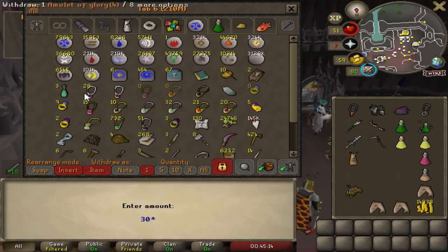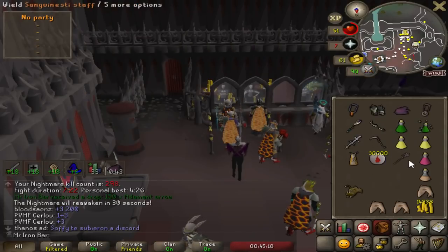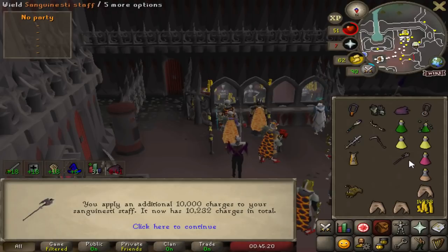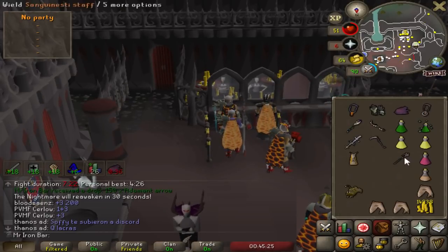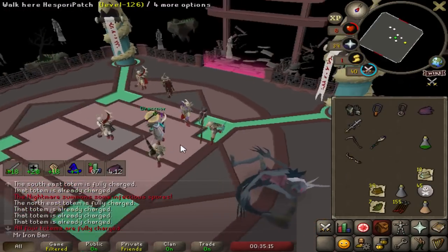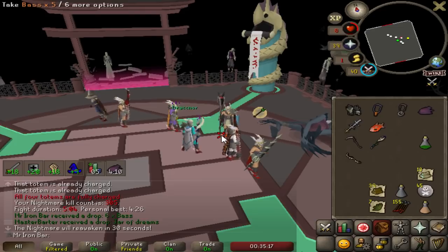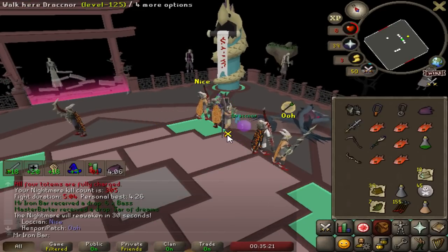I'm investing 30,000 charges into the Sang Staff. We just saw a Jar of Dreams — the second item seen, but that doesn't really count.